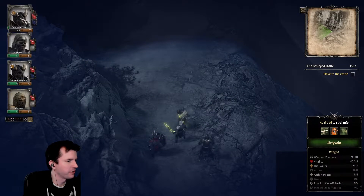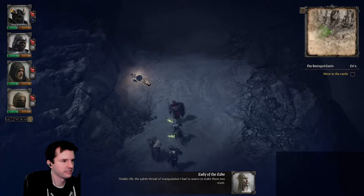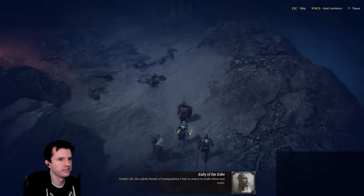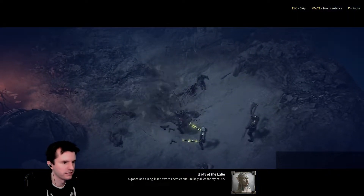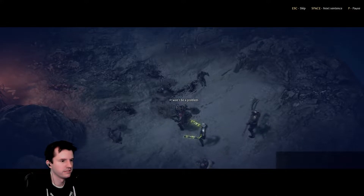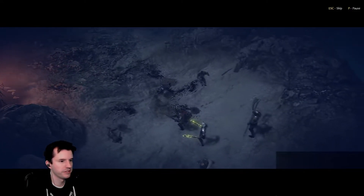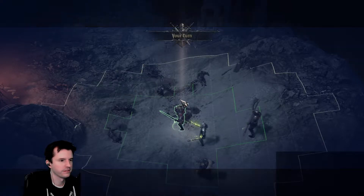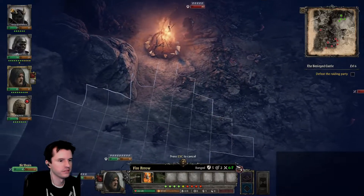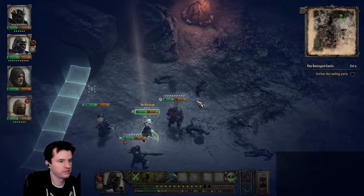We've got to fix our party order — our tank is not in front right now, that's bad. Story narration continues: 'The subtle thread of manipulation I had to weave to make these two meet...' Then a prompt: 'Destroy their advance guard first, then we can talk.' 'It won't be a problem.' We're in combat already. Okay — overwatch, and let's set some traps.